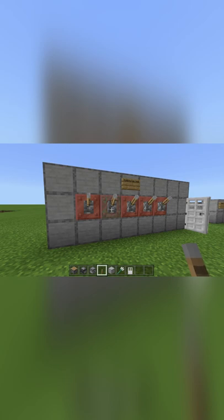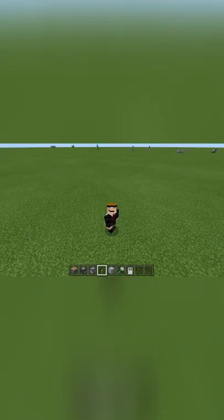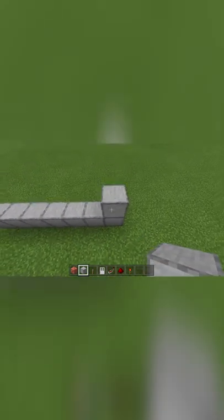How to build a combination lock in Minecraft Bedrock Edition. So let's get on with the tutorial. To get things started, place one, two, three, four, five, six, and seven blocks like so.